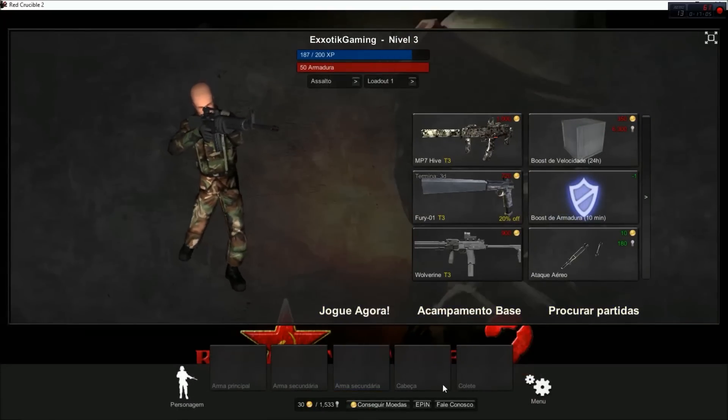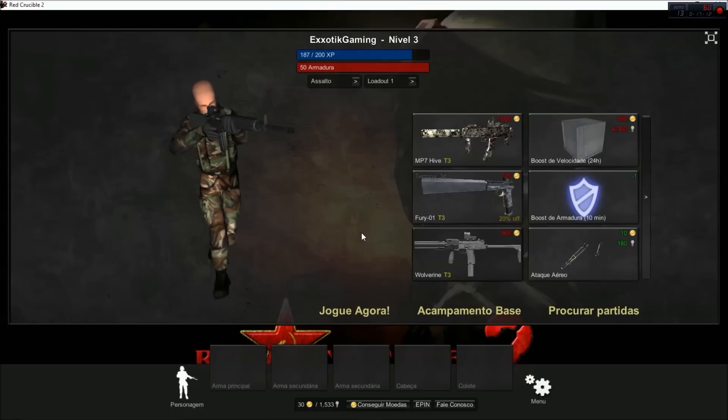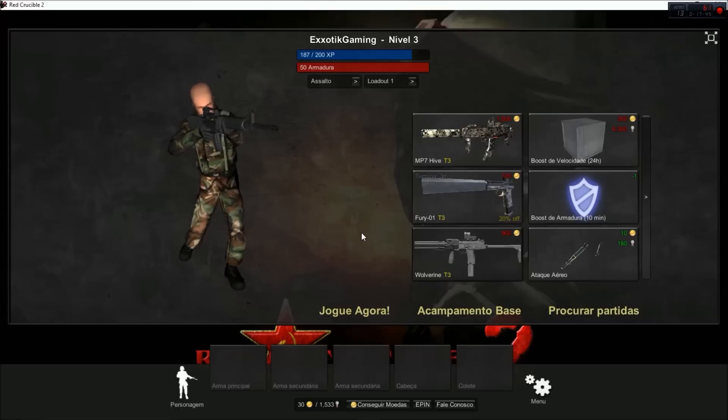This is also how you get coins — I believe it's probably through PayPal. Thank you guys for watching. If you guys did enjoy this, then be sure to like, comment, and subscribe. I really hope this tutorial was helpful and I really hope some of you guys watching this actually become dedicated Red Crucible 2 players. I'm going to obviously still do Red Crucible Firestorm, but Red Crucible 2 was like my original FPS — one of the first ones I was a dedicated player to — so it has a special place in my heart. Thank you guys for watching, and I will see you all in the next video.